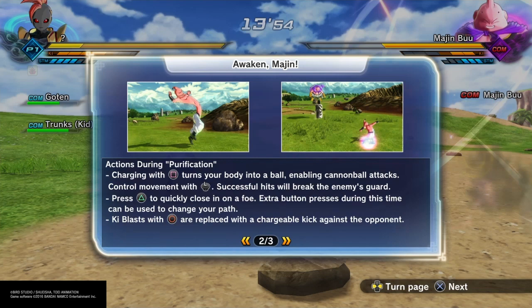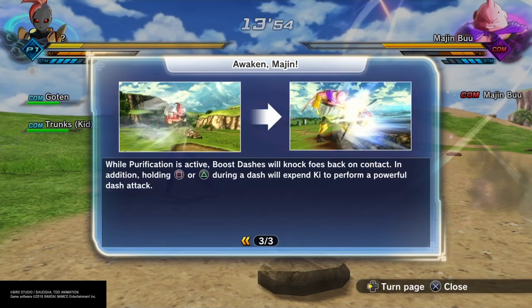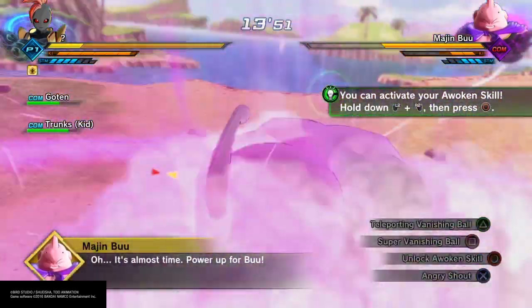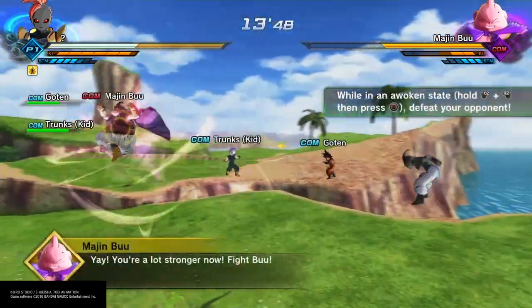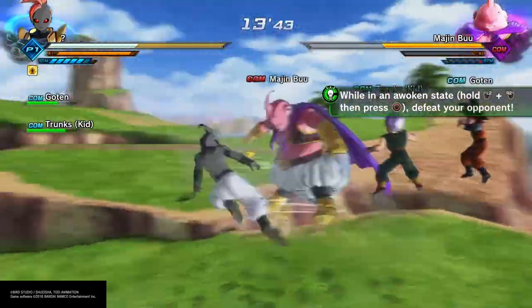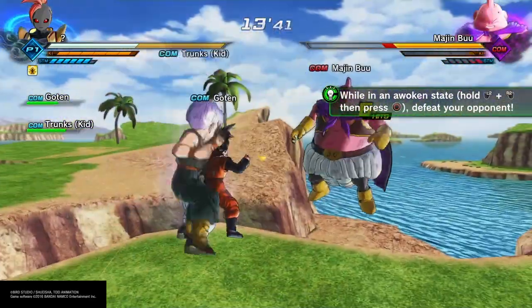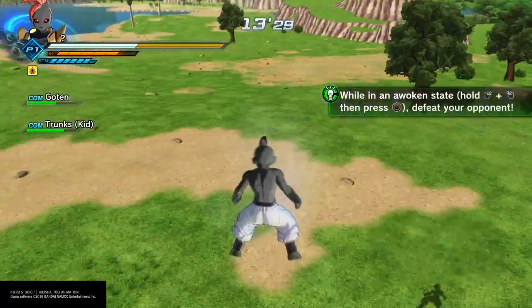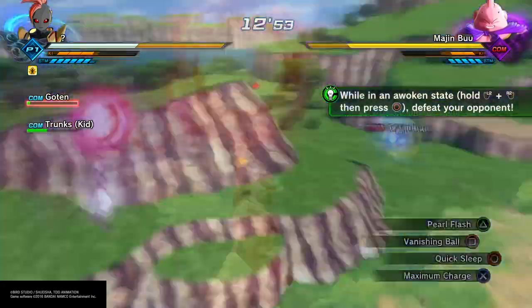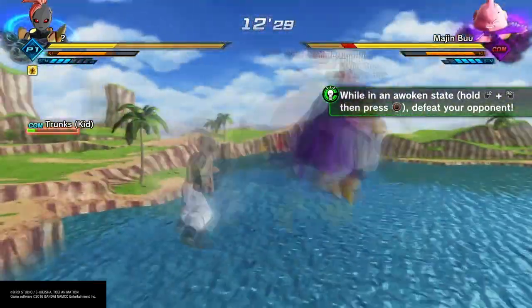I'm not that great with Purification yet. I plan on getting better because my female Majin is my second favorite character, so I'm going to get more used to this. Take the time to start learning it. This is where you hold Square — I love that. It breaks them. From this point on, a lot of the Mini Boos are going to come out and you're pretty much just going to run around and try to defeat all of them. That's all you've got to do to get this unlocked.